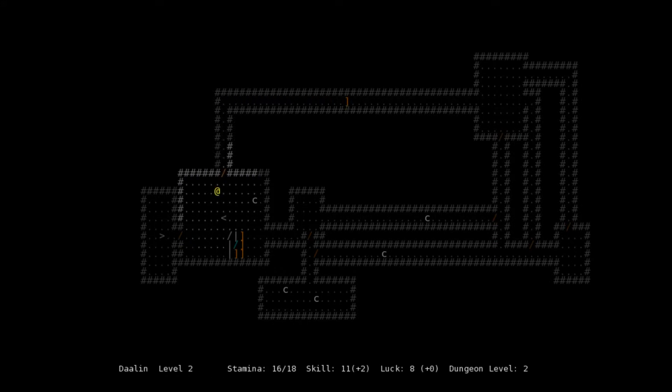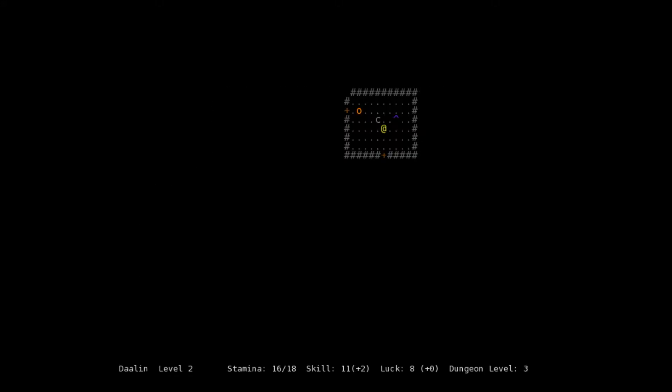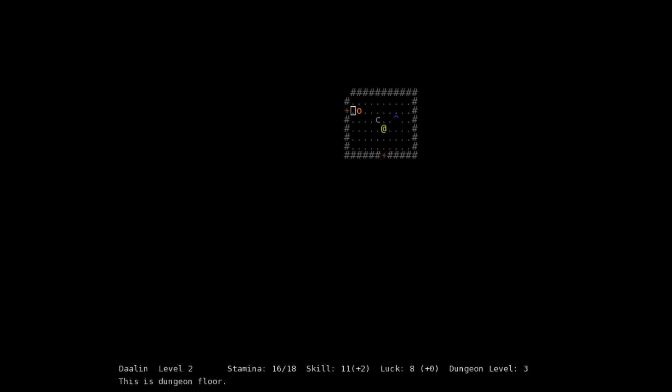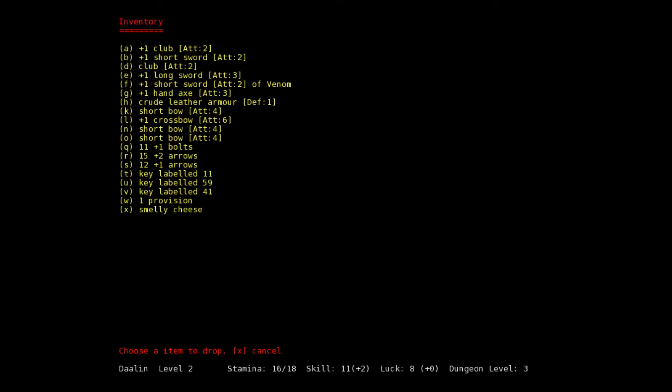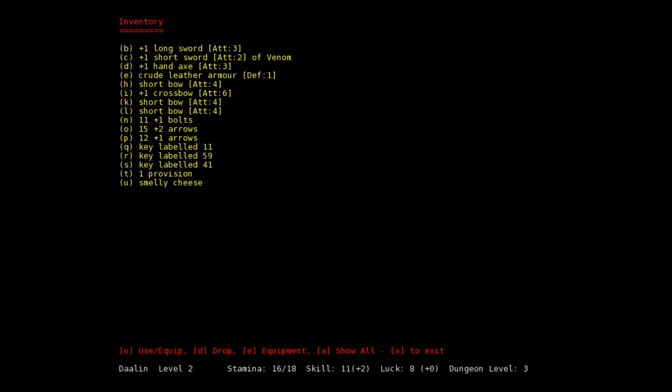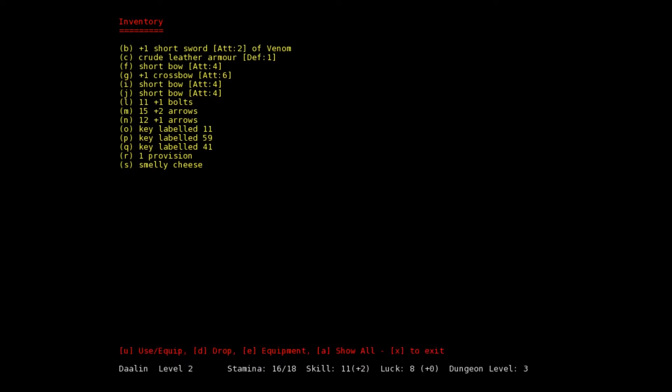That seems to be all for level two — no secret doors I can recall. Let's head down to level three. There's some sort of orcish crossbow archer right there. Let's close the gap. Alright, it's dead. Just a standard shortbow but the arrows are useful. Let's drop what we don't need — drop the extra arrows, extra bows — we don't want to accidentally use the wrong bow.